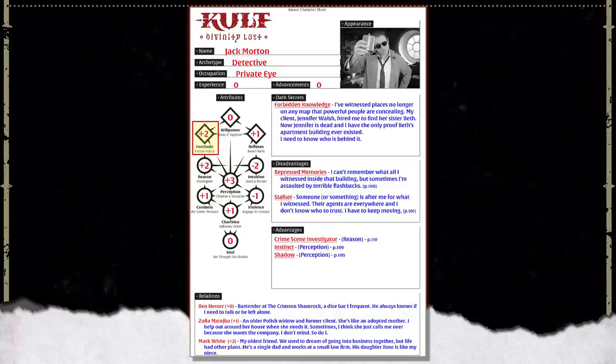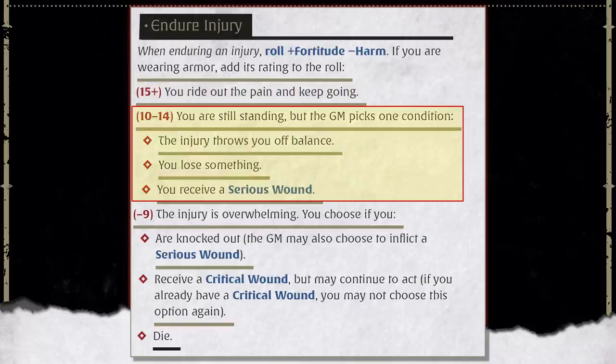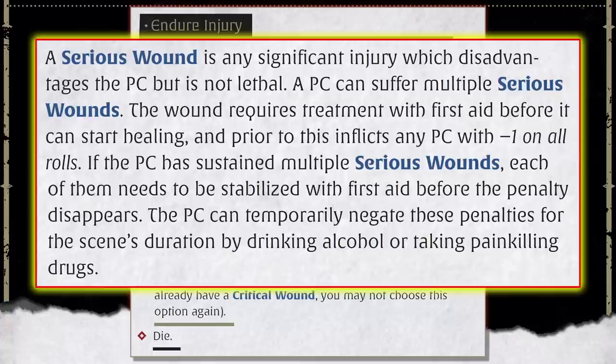So if Jack, who has a Fortitude rating of plus two, were hit for two harm, he would roll 2d10 plus two for Fortitude and then minus two for the two harms taken — making it just a straight 2d10 roll for the injury. On a total success, the injury is superficial: maybe light cuts and bruises, some torn clothing, a bloody nose. They still got hit, but the damage isn't enough to really matter. On a Success with Complications, they might be thrown off balance — shaken or dazed — incurring minuses to their next action roll, or needing an Act Under Pressure to do things they'd otherwise do easily. Or they might lose something on their person, or suffer a serious wound incurring minuses to all actions until tended to — deep lacerations, broken ribs, concussion, broken fingers, or sprains — non-life-threatening injuries that require First Aid to heal.